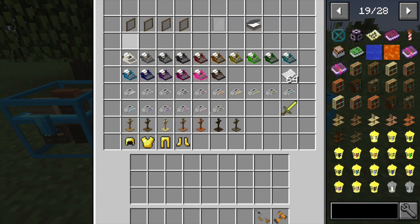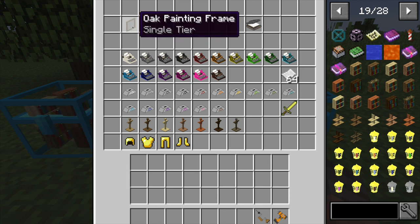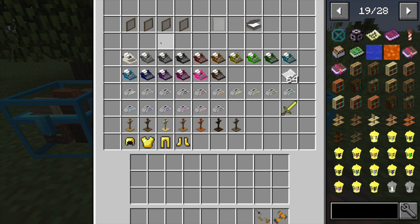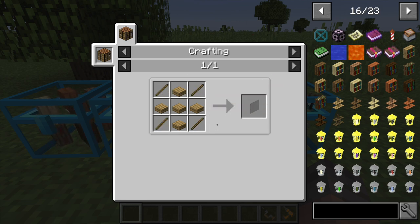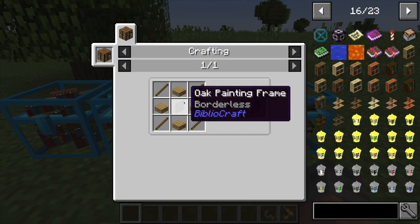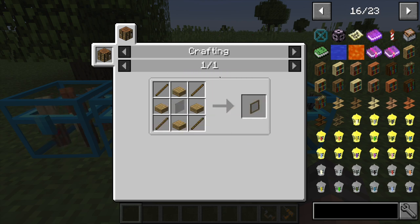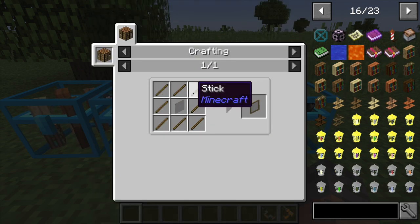Moving on, there are four different types of painting frames: single-tier, double-tier, triple-tier, and quadruple-tier, all available in different wood types. To make the single-tier, surround a painting frame with wooden slabs. The painting frame itself is a cross of wooden slabs with a stick around it. The double-tier takes a painting frame, four wooden slabs, and four sticks. The triple-tier takes a painting frame, two wooden slabs, and six sticks. The quadruple-tier takes a painting frame surrounded entirely by sticks.